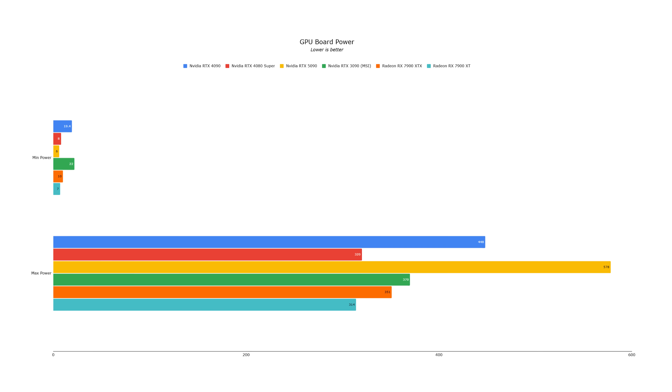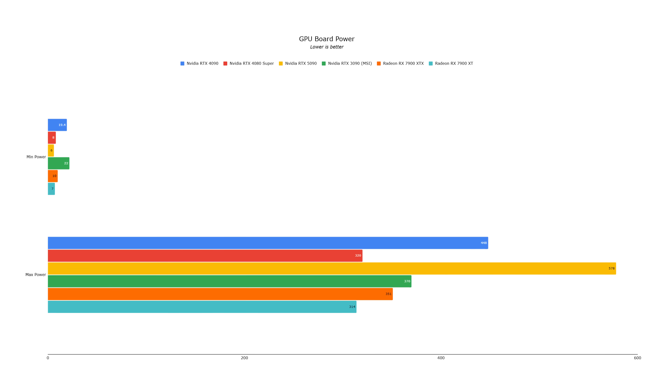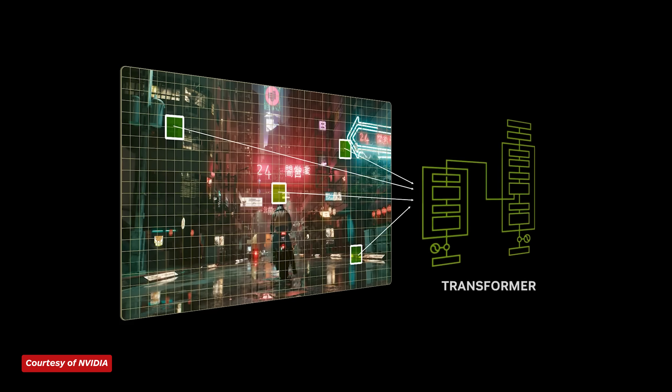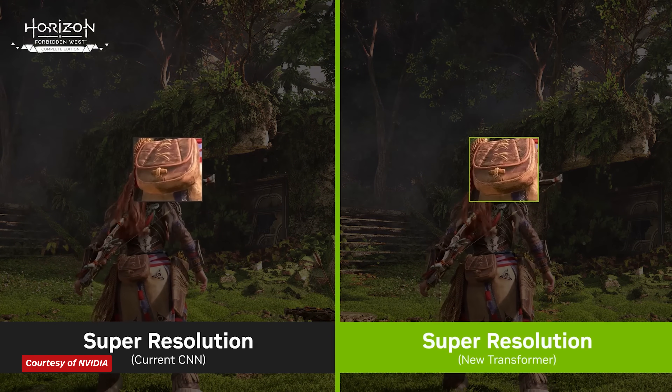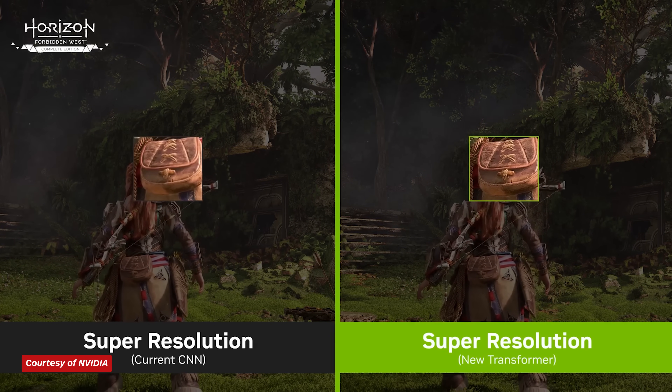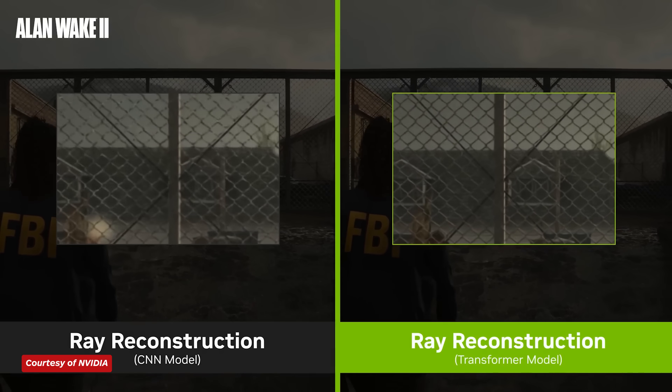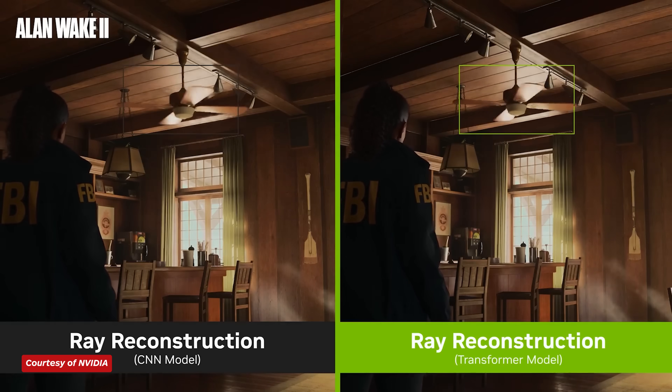But because the RTX 5090 requires a staggering 575 watts of power — a huge increase over the already power-hungry 4090 — power efficiency isn't exactly NVIDIA's main goal with this graphics card. Because the new Tensor cores are more efficient, NVIDIA shifted the entire DLSS algorithm to run on a Transformer Neural Network, or TNN, rather than a Convolutional Neural Network, or CNN. This shift won't necessarily improve your frame rate when you enable DLSS, but NVIDIA claims it will improve image quality and mitigate issues like ghosting and other unwanted artifacts.